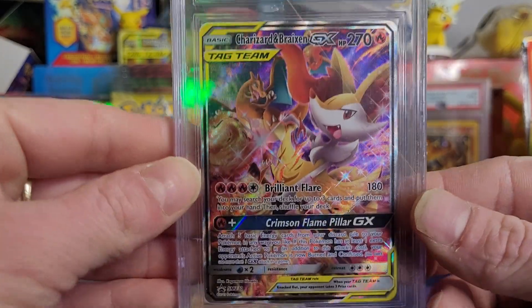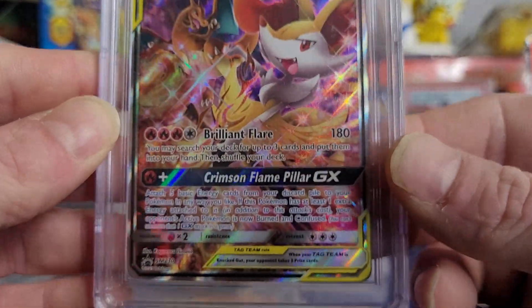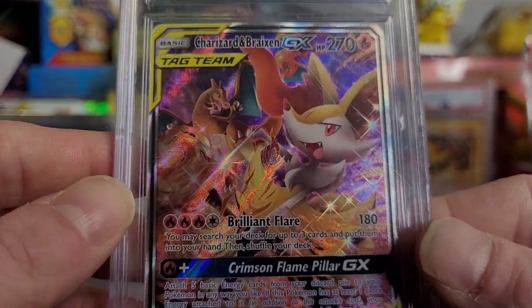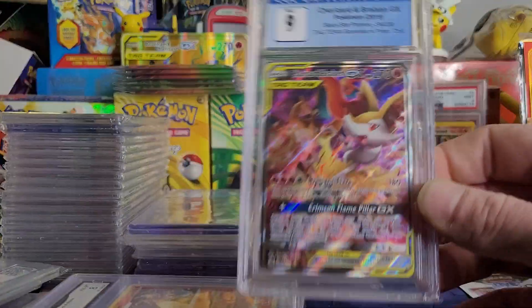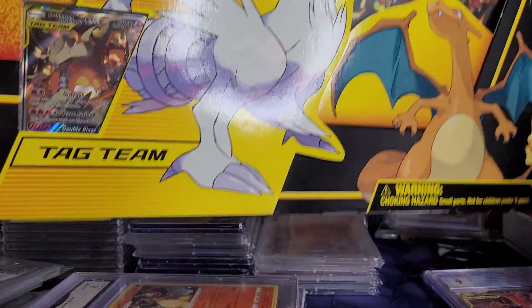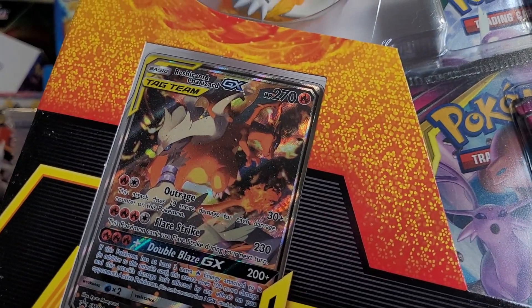But this card — dude, I love this card. Just the artwork on it is beautiful. Full art textured, it was a promo in like a $50 box, kind of when I first started collecting. Either way, this box is pretty old — wonderful, beautiful card. Another one I want to pull out and grade — I got two of these boxes. I don't know if you guys have ever seen these, but you can lift up the flap and even that Charizard is sick too. That's another one I want to grade right there.